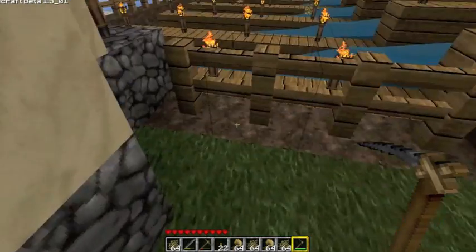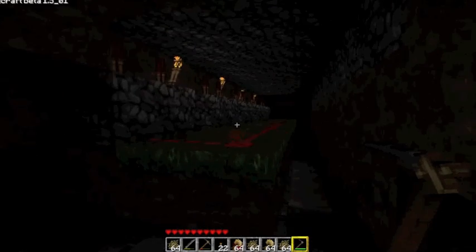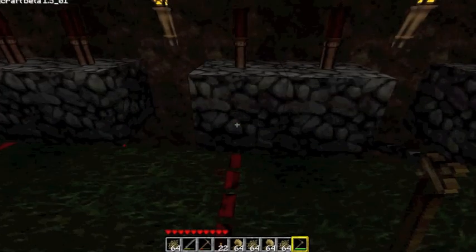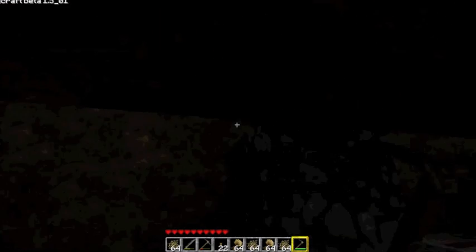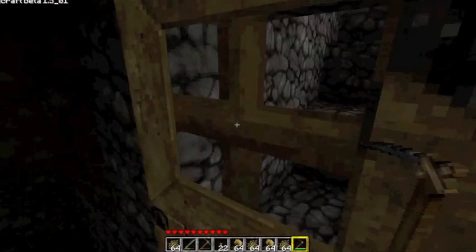I have redstone running underneath this line, going all the way back here into this magical room which is underneath all of the water. So I have this redstone here — unfortunately you can't update two blocks of water with just one torch, so that was kind of a pain. You can only have a wire going into it like this, so I had to power the one next to it with a torch from below. I had to add two sets of wires and repeaters because it's really long.